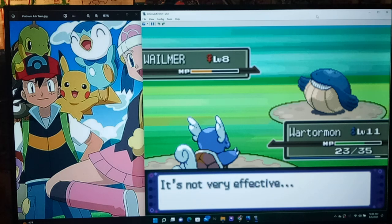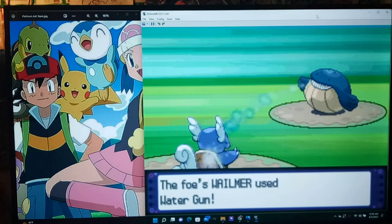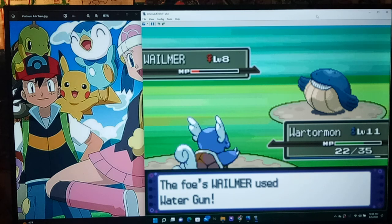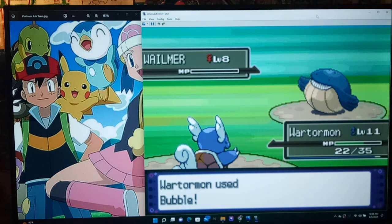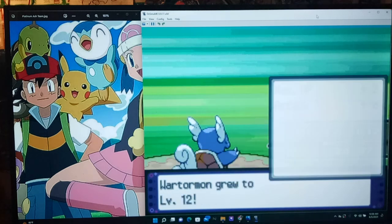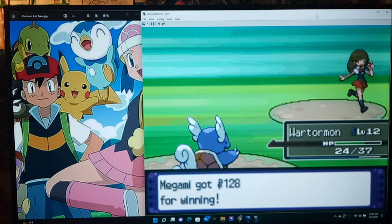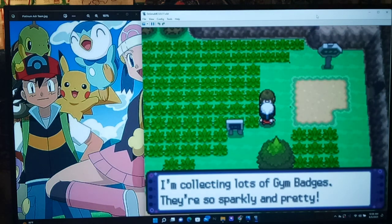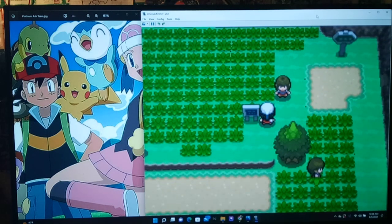Hopefully Bubble's effective, otherwise we're going to be here a while. I forgot Whalmer could even learn that, but I guess it does at a low level. Alright, you've got this Wartormon! Luckily here early on with these trainers, a lot of them are having Water Pokemon, and Wartormon is Water-Psychic, so really we can just stay in and get some easy EXP. Bubble should take it out. 234 EXP — wow! I remember Whalmers from Trainers in Emerald always giving a lot of EXP. 'I lost — I'm collecting lots of gym badges, they're so sparkly and pretty.' We'll see if you're lying once we get to the gym.